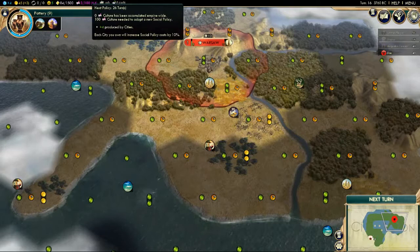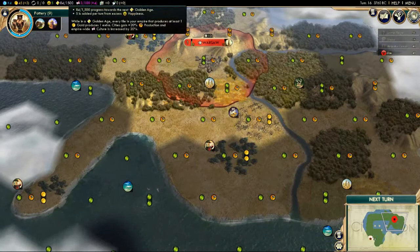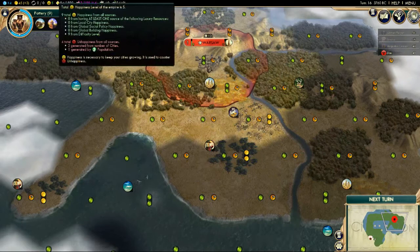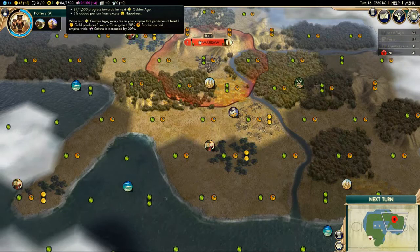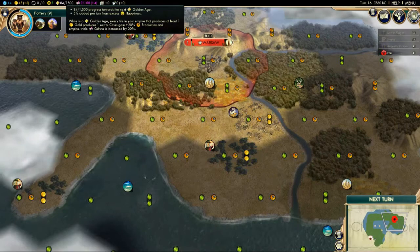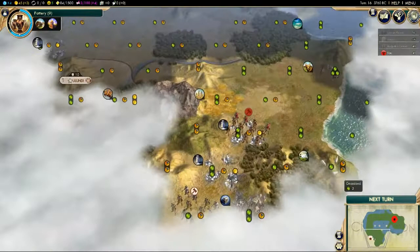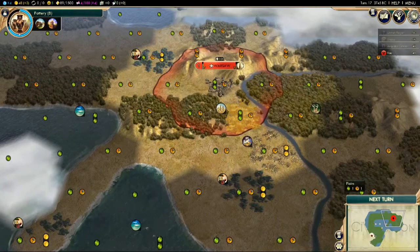Next is Golden Age Progress, linked to happiness. If your empire is happy, keep it that way. The happiness you accumulate contributes to your Golden Age — like the Dutch in the Renaissance era — which gives extra culture, extra production, and extra gold. If your empire is unhappy, cities don't grow well, units don't fight well in combat, and you can't build buildings quickly. Unhappiness occurs when populations grow, when you get new cities, or when you take over other people's cities.